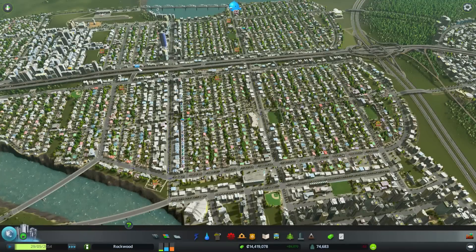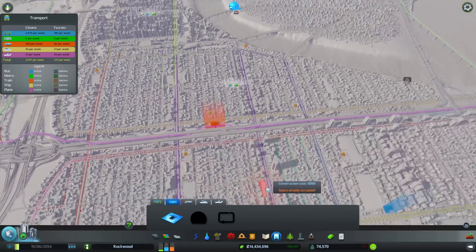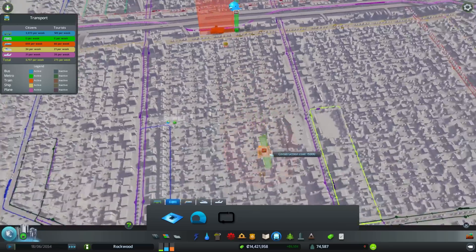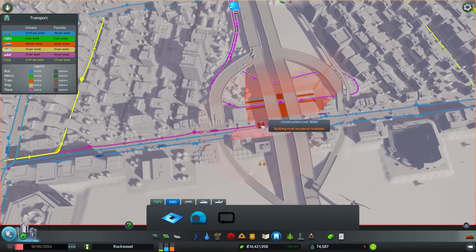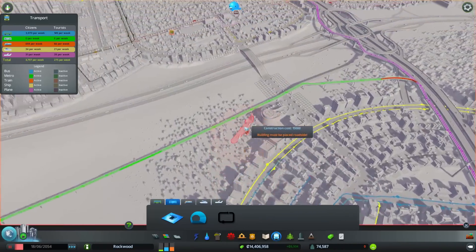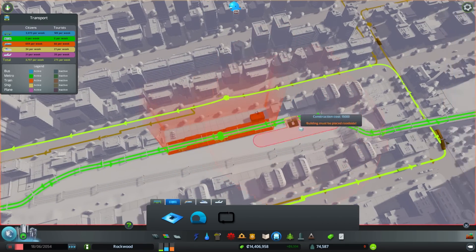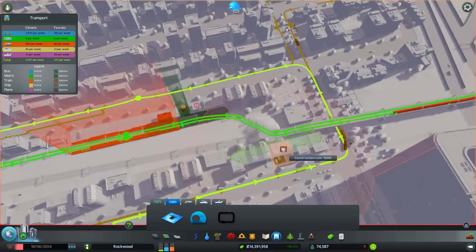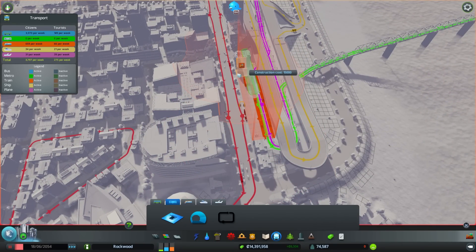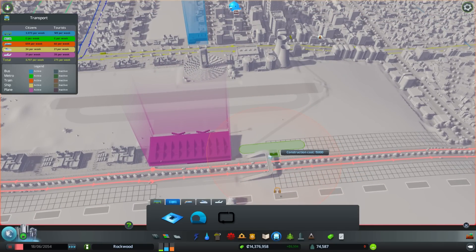Now I want to actually build the subways. I want to add subways next to all my big transportation hubs I already have. I'm going to add one to every train station. What I want to do is also establish subway stations in between the train stations so they can ferry people to and from the train stations, and also get them close to the bus networks I already have — so buses take people to the subway, subway takes them to the train, train takes them to the airport.